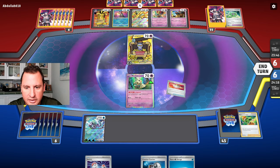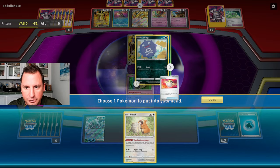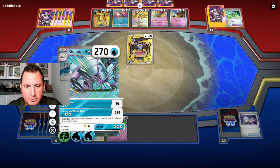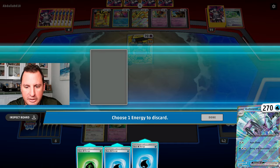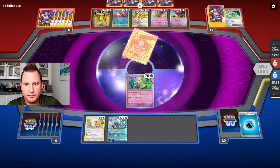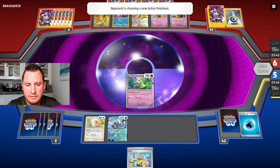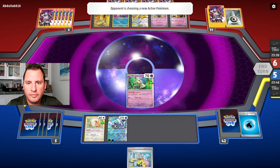We Ultra Ball for a Bidoof, hoping we can get a Bibarel here. We get a prize card, hit for 170, come back and put up Mimic You. Now we need to get through Mimic You — we play Iono, which works. Let's see if they can get through Mimic You; hopefully not, we've got a block.